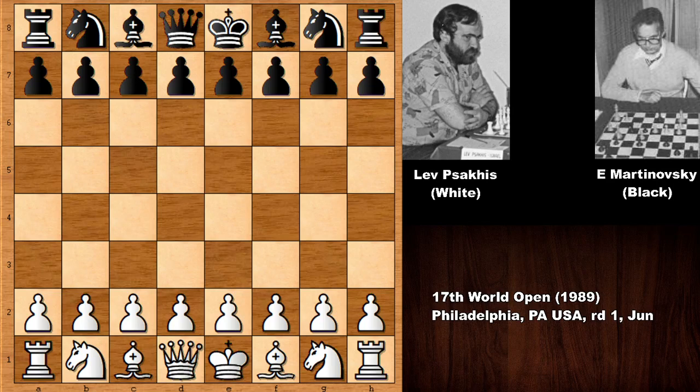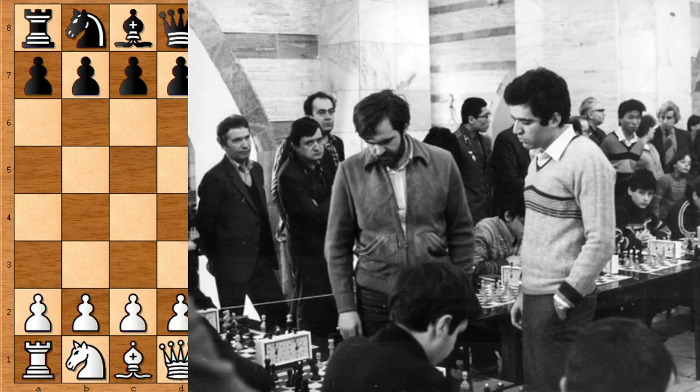Here is an interesting picture: you can see Lev Sakis next to Gary Kasparov. Sakis became the USSR chess champion in 1980 and in 1981 jointly with Gary Kasparov. This may be the picture taken after that shared championship. He is giving a chess simul with Kasparov — a pretty nice and rare picture.